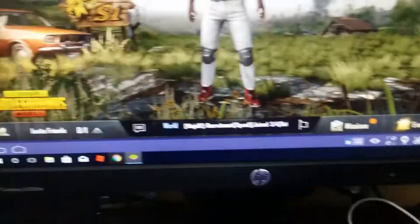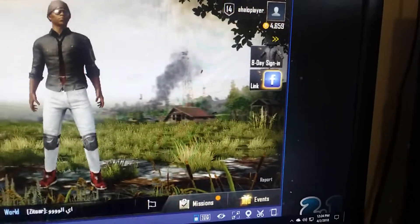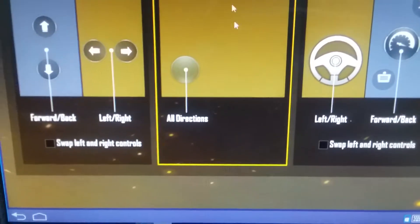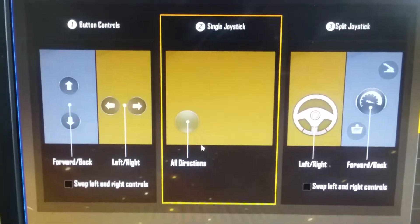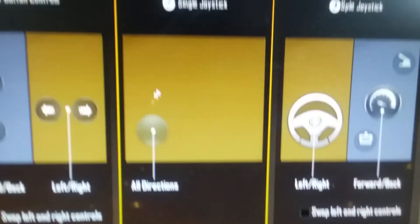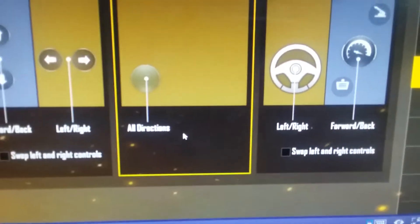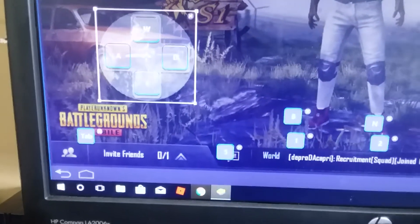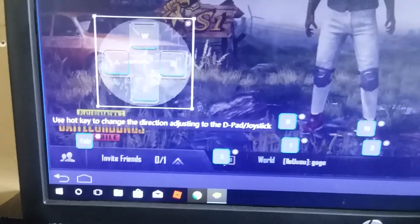For driving, what you want to do is come over to Settings, go to Vehicle, and select Single Joystick. The default one makes you click all these separately, but if you do Single Joystick, when you go back in, the movement control will act as your movement for both driving and walking as a character, which is really good.